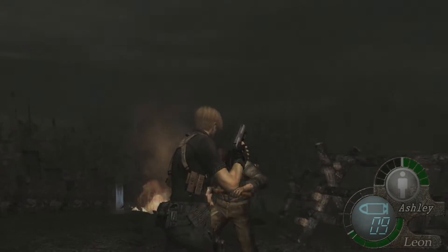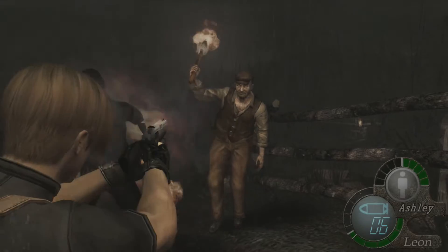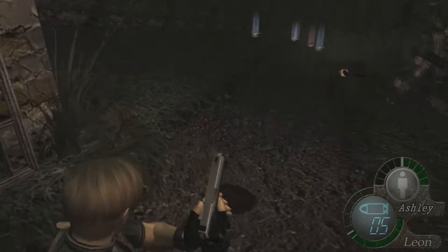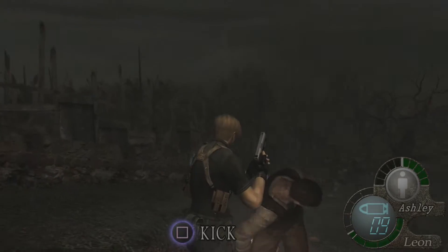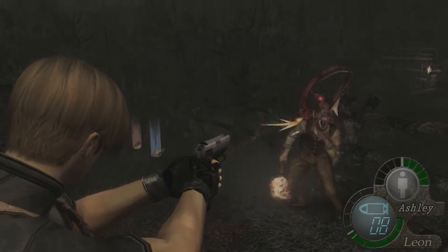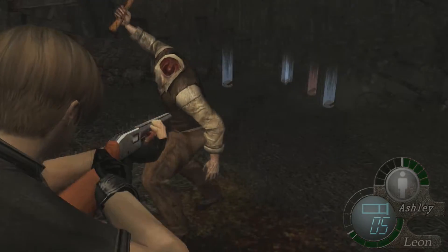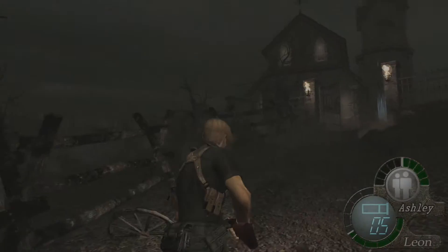Upon coming outside of the church, you're going to be ambushed — or more like there's going to be enemies in the way. If you shoot that carriage thing right there that had the barrels on it, it'll start to go down and explode at one point. My suggestion is running up to it, having the enemies start to chase you down, so they get in front of it, then shoot it and blow it up.